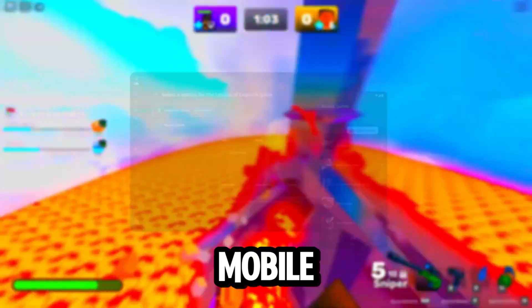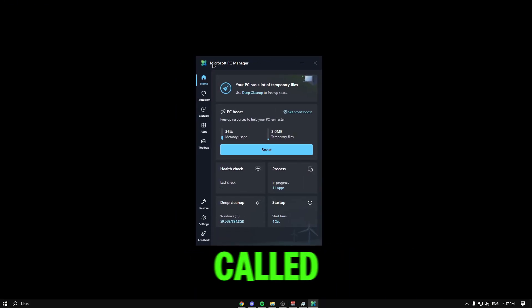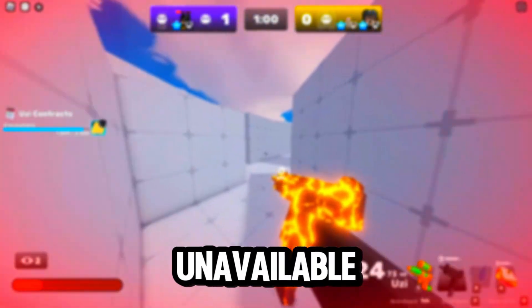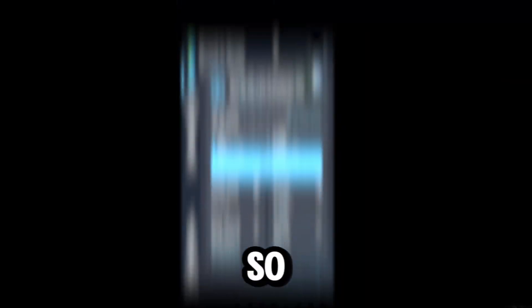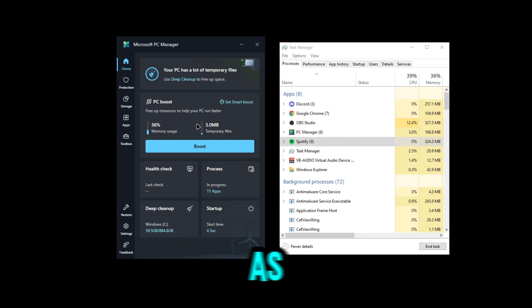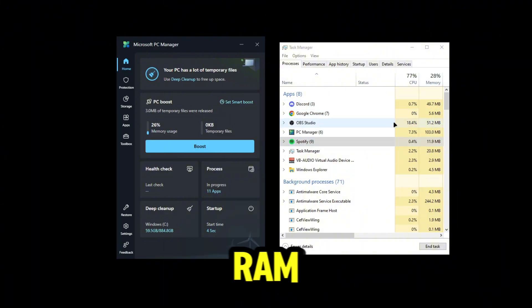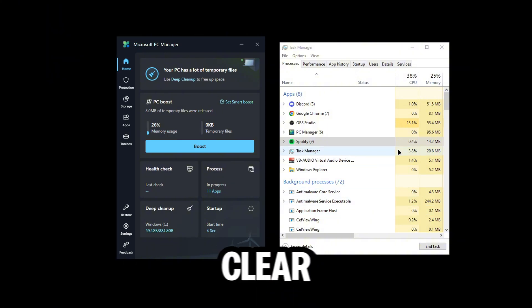ExitLag also has a desktop account that works for mobile too, and support is always ready to help. Another way to boost your memory: download an app called Microsoft PC Manager — the link will be in the description, but it's limited in some countries. Open it up and click Boost — it clears out your disk, your RAM, as much RAM as possible, while leaving important background processes alone.